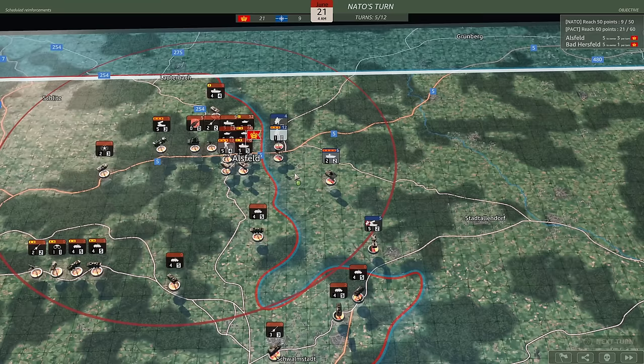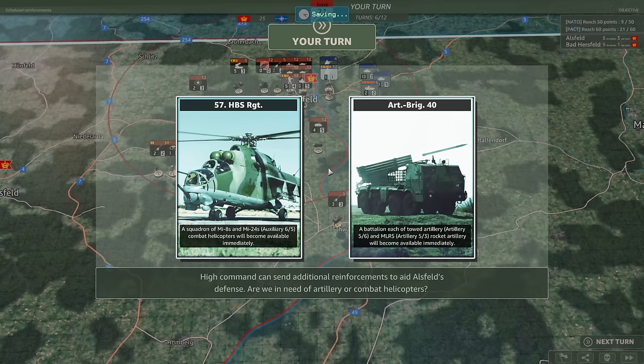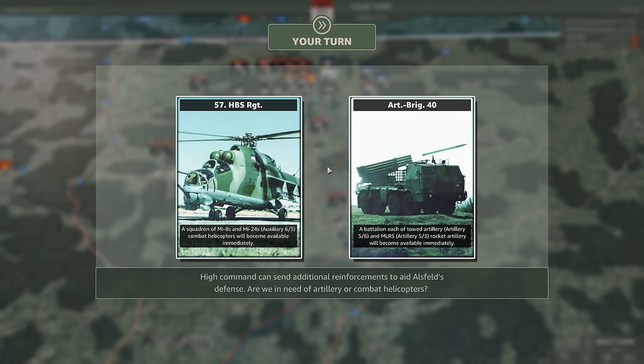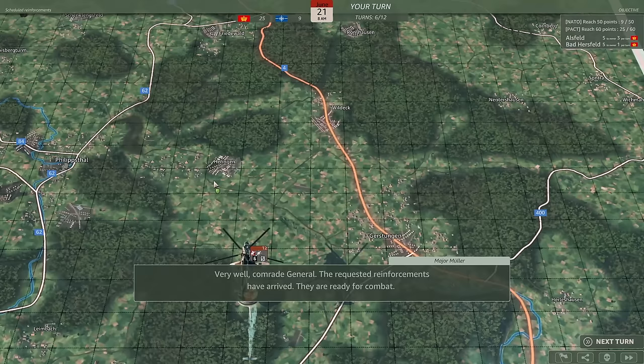Let's move on to the next turn and see what the NATO forces get up to. The Panzer Battalion is actually falling back - I think it's because it was maxed out on fatigue. I just want to try and make a big old brick wall that they have to punch through. High command can send additional reinforcements to aid Alsfeld's defence - are we in need of artillery or combat helicopters? We're going to choose the MI-8s and MI-24s, which will be really awesome.